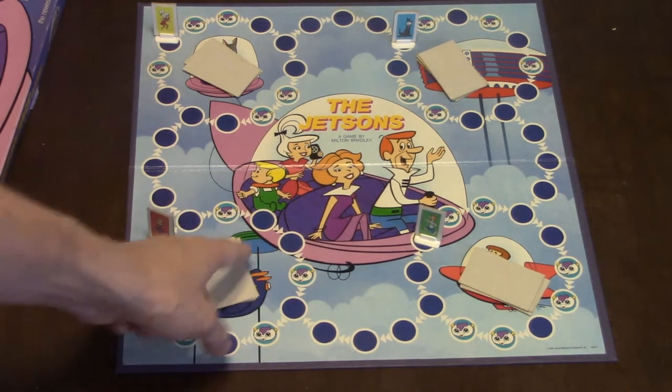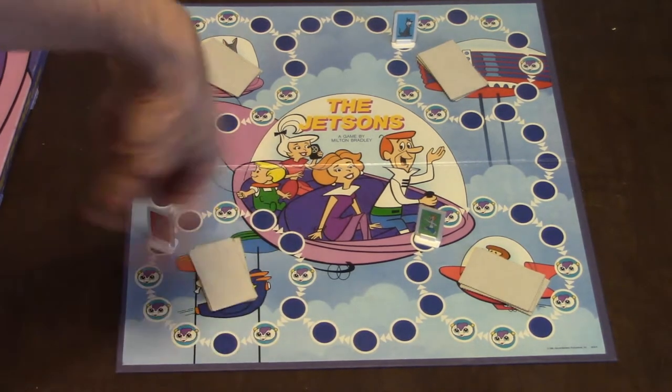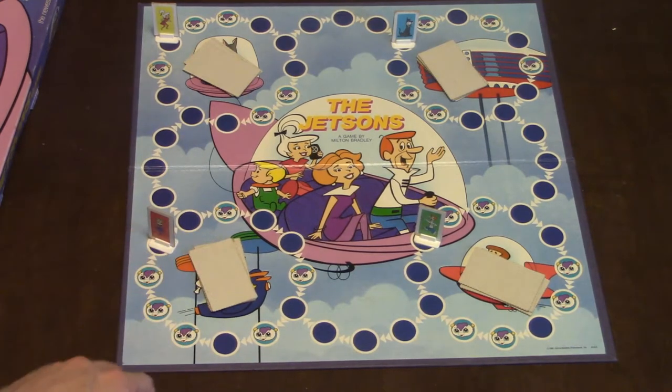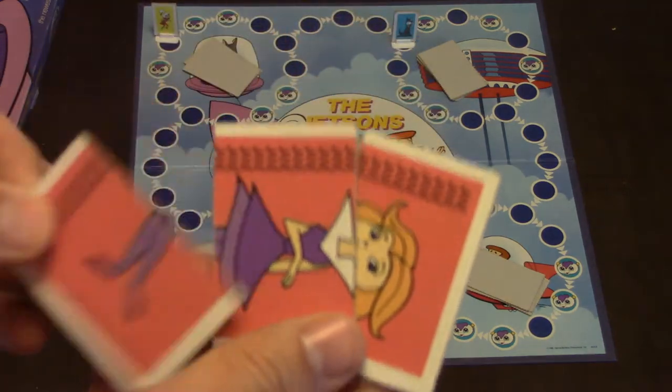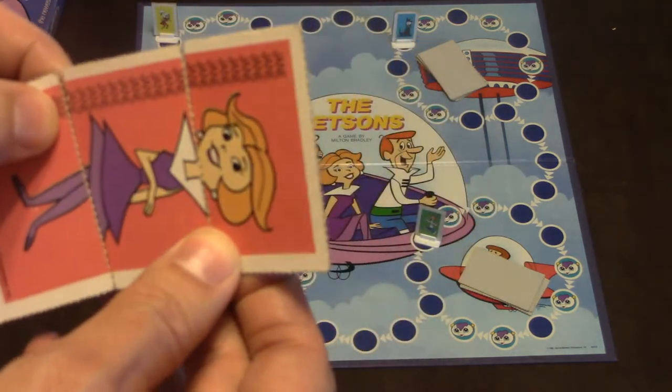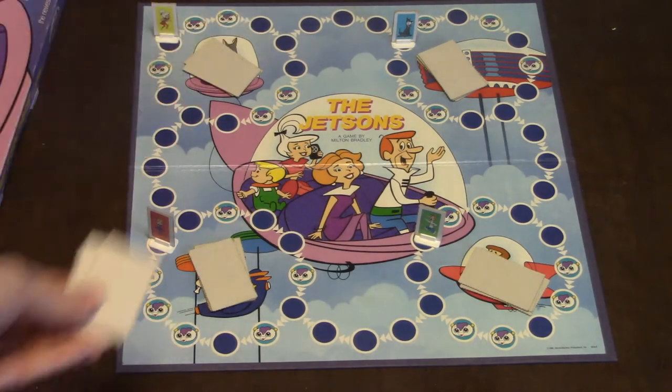If you land on an orbit, you get to draw a card, and you keep going around and around until you get through the whole deck. What you're trying to find are four types of cards. For instance, if you're Jane, you need to find Jane's bottom, middle, and top half card. These are randomly put in, so they won't all be in the same stack.